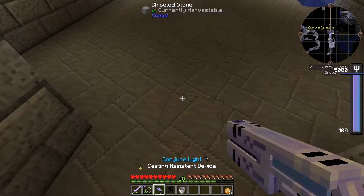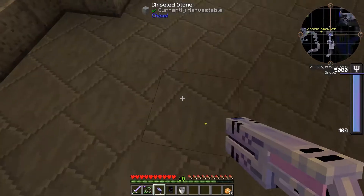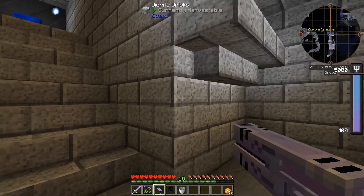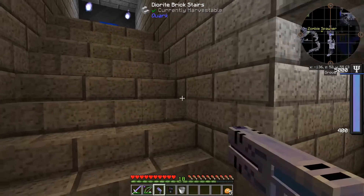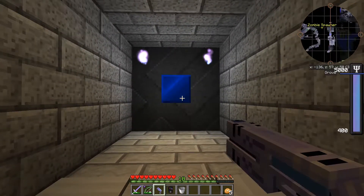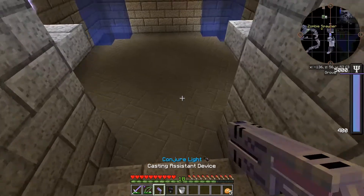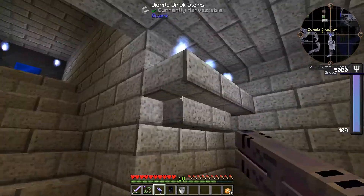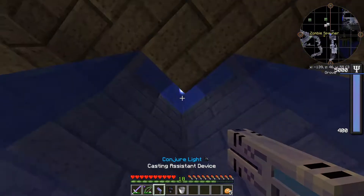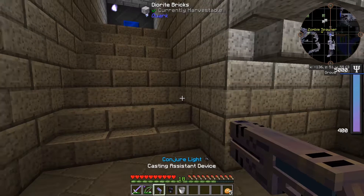I used some andesite slanted stone blocks here - I think they're andesite, maybe they defaulted to stone. Used some diorite bricks from Quark, some diorite brick stairs there. Used some basalt and a lapis block there for the door. These are iron pressure plates - don't let the Waila tooltip fool you. And then some flowing water in the corners, little pedestal bits for the lighting, and light above and below the flowing water.